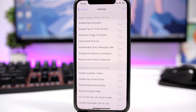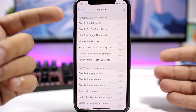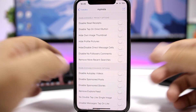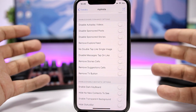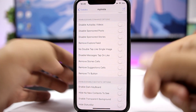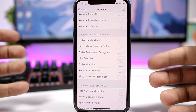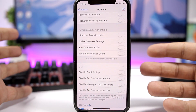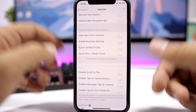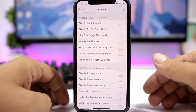My Insta is a new tweak for the Instagram app with a bunch of customization options. Under privacy you can disable read receipts, hide profile pictures, and disable follower comments. Under enhance options you can remove the explore feed, disable sponsored stories, and remove the TV button. Aesthetics options include a dark keyboard, hiding the status bar, and blue tints. Other options include hiding the new post indicator, enabling business settings, and spoofing a verified profile.